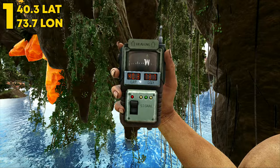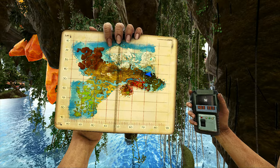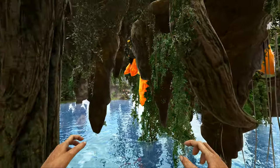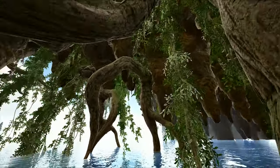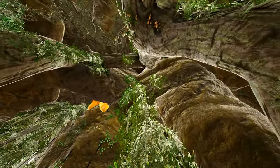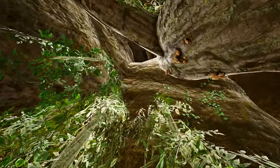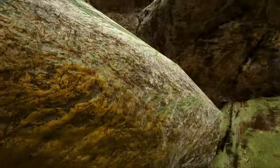Coming in at number 1, this can be found at 40.3 latitude and 73.7 longitude — here it is on the map. This can also be found at the floating islands. This is my favorite spot on the map and has been since the first day I found it, back in 2020 when the map came out. Once you come over here, go underneath one of the big floating islands and climb up the roots.